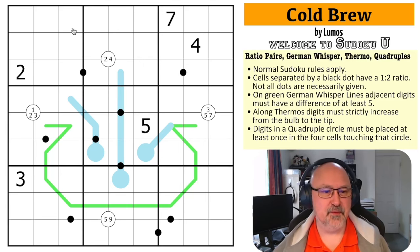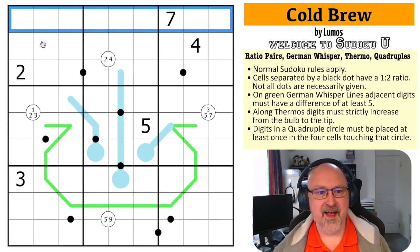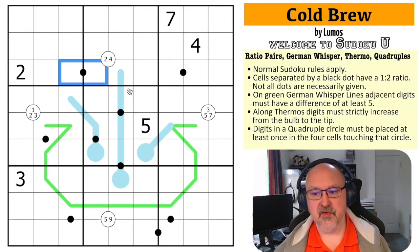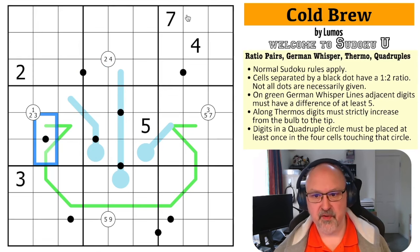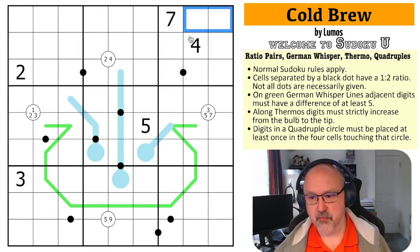Normal Sudoku rules apply — in every box, every row, and every column, the digits one to nine must be placed without repetition. Cells separated by a black dot have a one-to-two ratio, and not all dots are necessarily given. So these dots will be in a ratio of one to two, meaning one will be double the other. It would be perfectly fine for two adjacent cells to also be in a one-to-two relationship even without a dot.